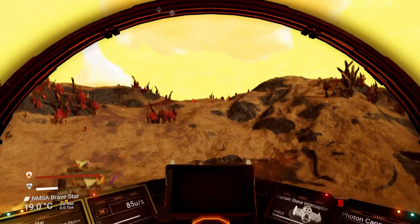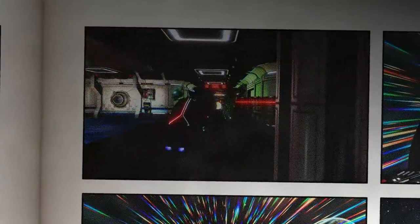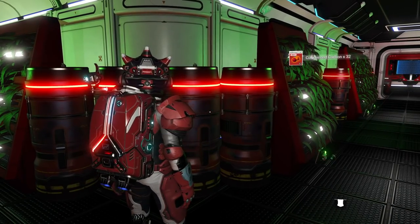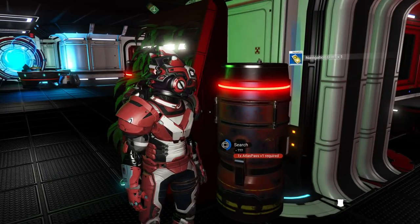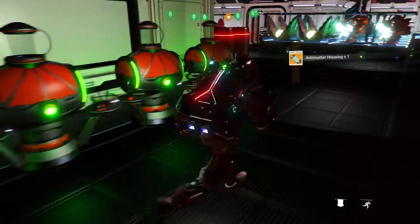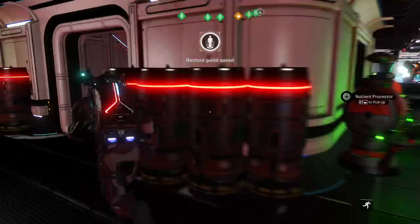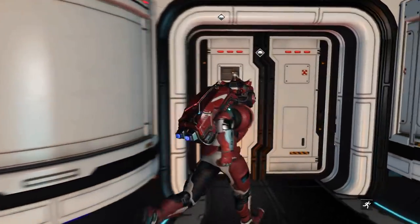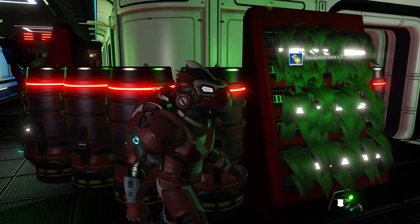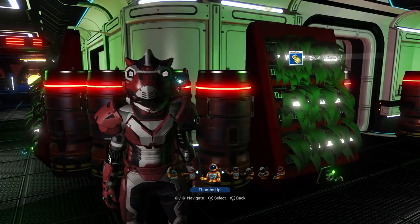First I need to get some navigational data. You can get it free inside stations or waypoints on planet surfaces, or find it for sale, but I find raiding the red barrels on my freighter works best. You may need an Atlas Pass level one to open them and the blueprints to make the barrels. I'm checking if the cheat still works - run down the stairs, go through both doors on your freighter, go back up and they all replenish. Yep, that still works!